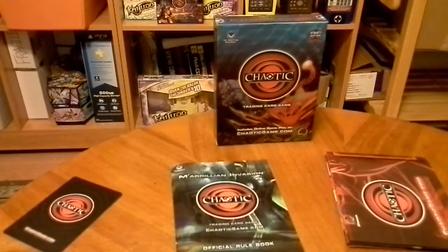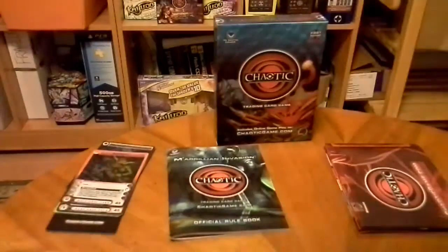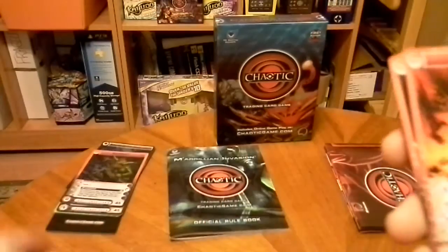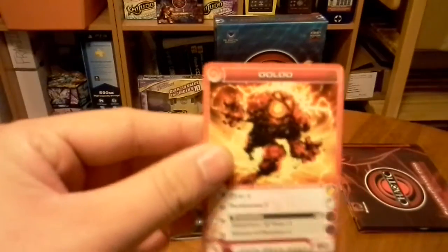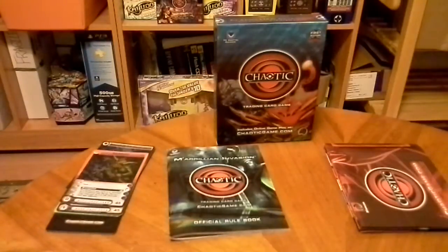Let's get to the starter deck — let's get to the creatures. I've got to pull the Marillion that's at the back before I... Alright. We have Milain, Asadob, Creole, Gambrerer, Kraid, Ulu, Ragedrod. I like Ragedrod, he looks pretty cool.